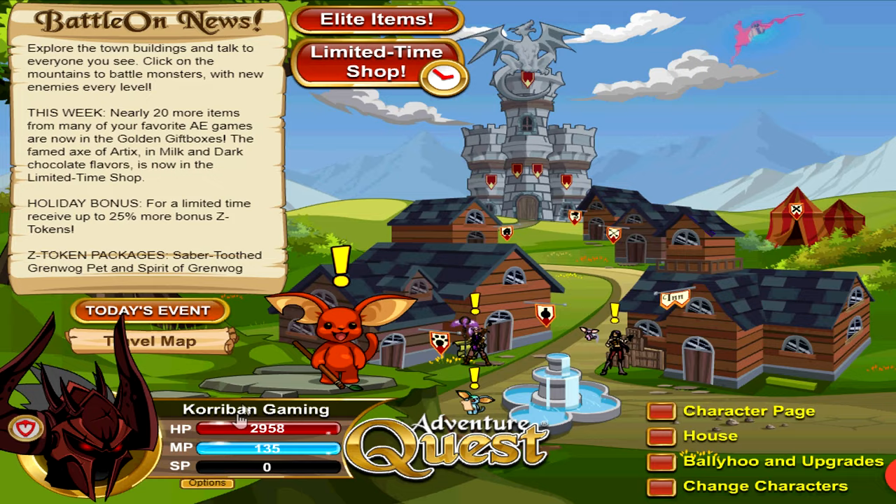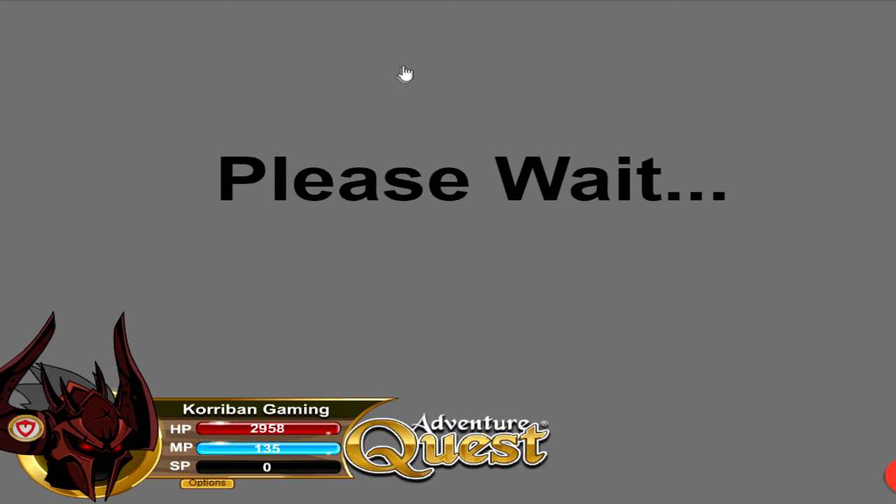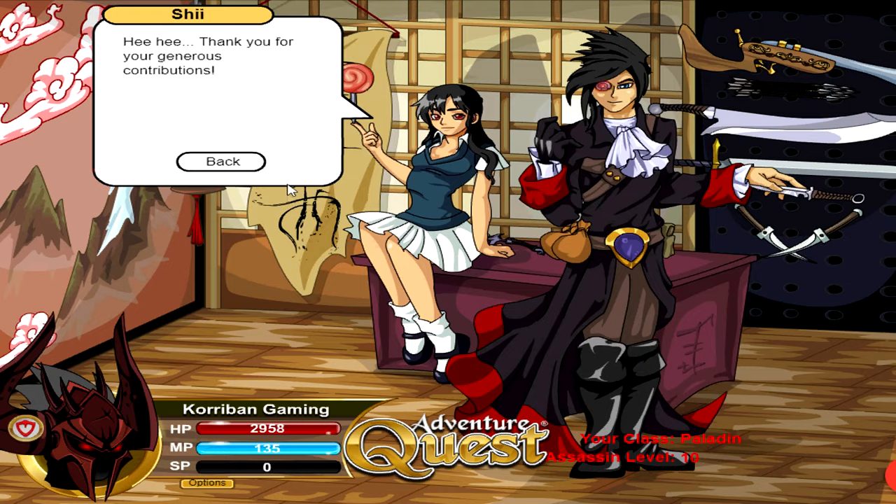At the Assassin shop, click on Donate and look for the armor called Whispering Rayman. This armor gives you extra initiative, allowing you to go first in battle. The very last technique to go first is by going to the travel map and heading to Granamore.